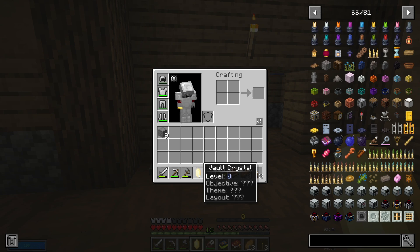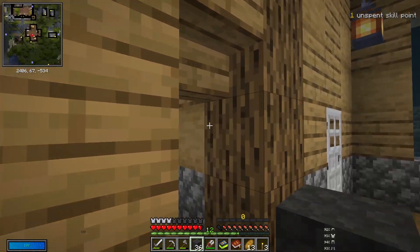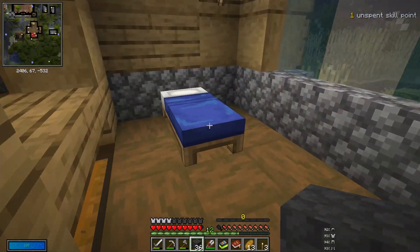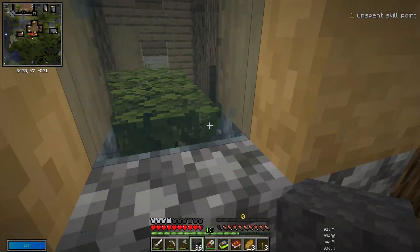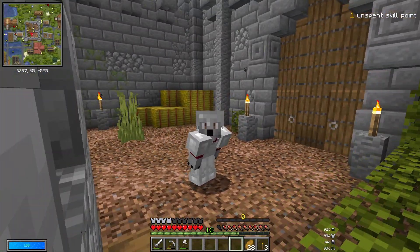Now if we look — Objective, Theme, Layout, Theme — there's themes, and you can change them. Maybe it's because we're too low of a level. There's no objective or anything yet. I kind of want to have the portal in this separate area, so like this can be the bedroom but the portal's right there. That'd be kind of nice. I'm excited!